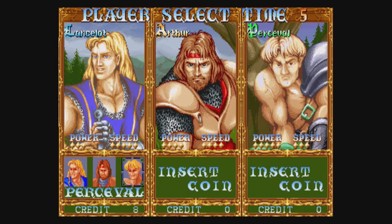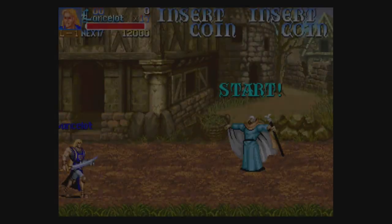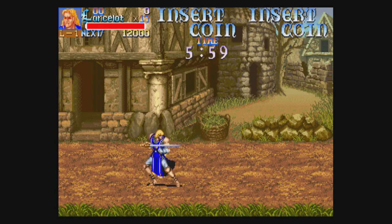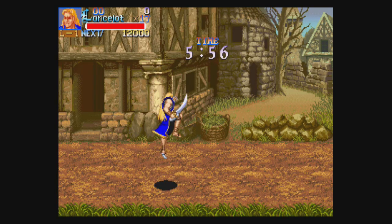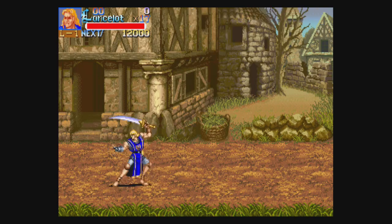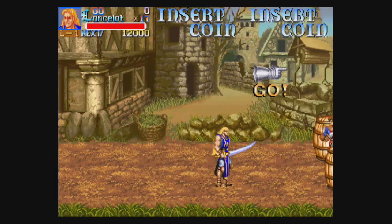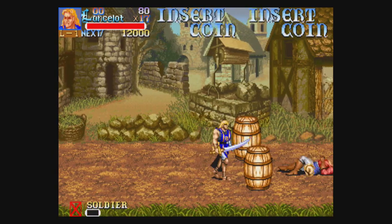Lancelot is all about speed, Arthur is middle ground, and Percival is power heavy. I'm a Lancelot man myself. Village on fire, there's a wizard - I'm not sure if he's important or not. Lancelot is the fastest. We can jump, we can attack, and if you hit the jump and attack buttons you get your special attack, which will take your life if you use it.